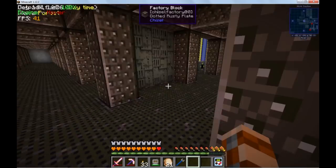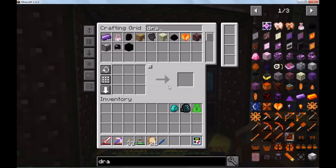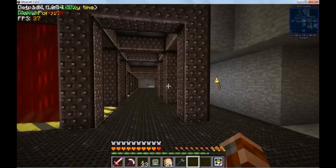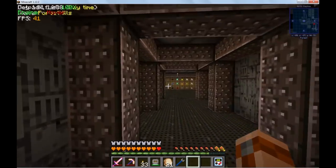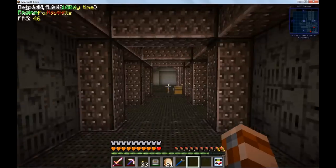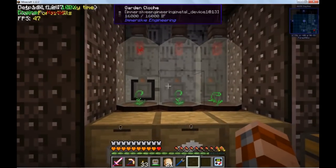I did a bunch of stuff off camera. I want to make draconium seeds — do we have enough draconium? Before I get too far ahead of myself, let's go over what's changed. Nothing's changed over here really. I added a couple void upgrades, portal room's the same. Here we go — the garden clutch room.